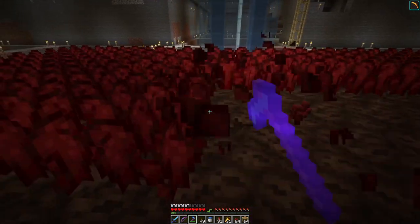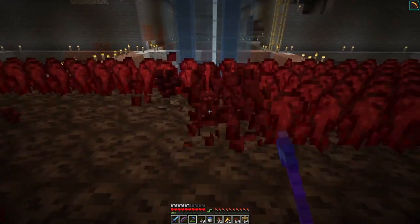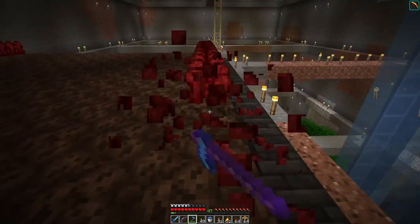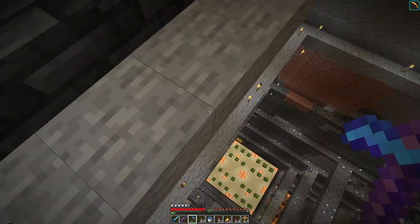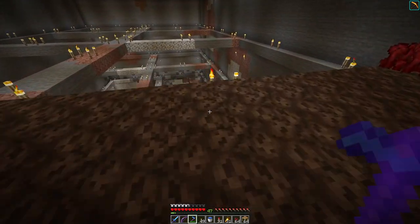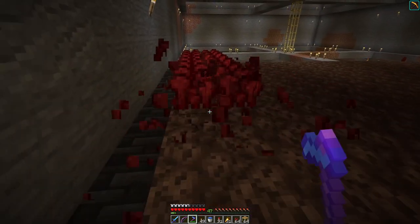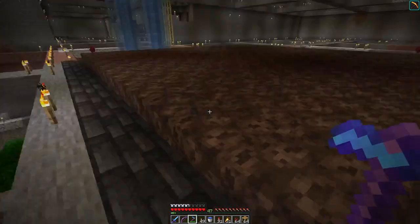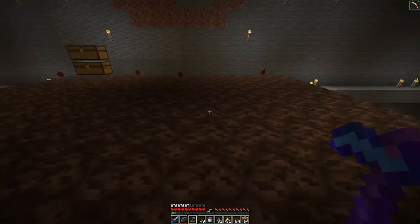The goal here isn't to get as much nether wart as possible. It's interesting because the giant crimson fungus down below — their leaves are actually nether wart blocks, and they compost up really well. So I could take any leftover spares, craft up nether wart blocks, and compost them for lots of free bone meal.